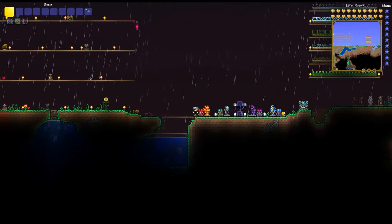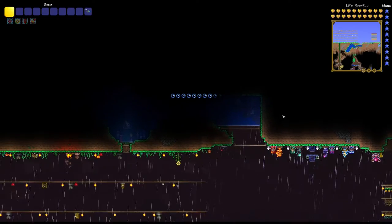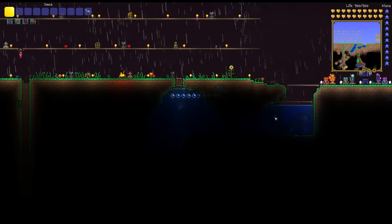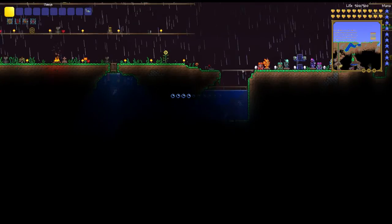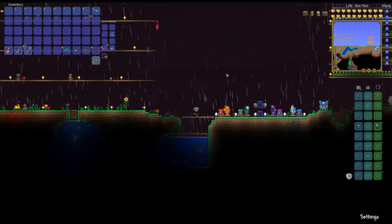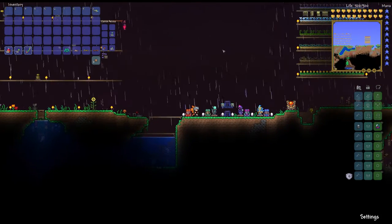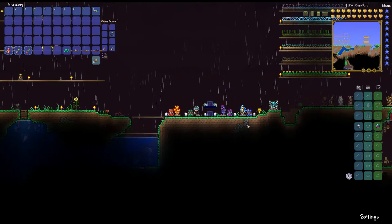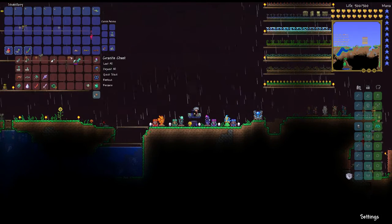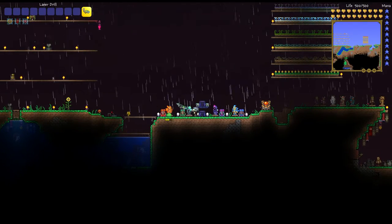I thought the Gravity Globe functioned basically like a Gravitation Potion, and it sort of does. If you hit up when you're on the ground, it reverses gravity — but that's the key: you have to be standing on the ground. If you're in the air hitting up, it doesn't do anything. It's still helpful, but it doesn't quite replace gravitation potions for complete functionality. If you were to hit up while falling, you'd go all the way up to the upper limit of the map and then fall back down and die. So for an Expert Mode item, it's kind of meh.